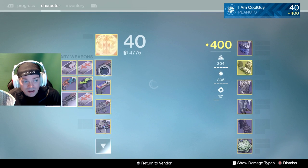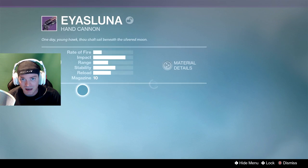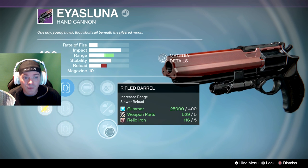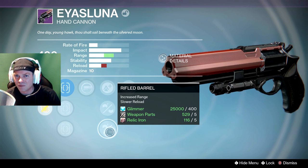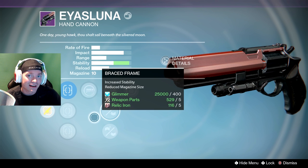And our Ice Luna — let's see what perks we got. We have Reactive Reload, Spray and Play, or Spray and Play Grenadier. It's actually just an all-around decent perk. And we got Rifled Barrel. This is a perfect hand cannon. So I'm actually excited to play this week. We'll get into the game. I'll talk about the weapons a little bit more and our topic of discussion. See you guys in there.